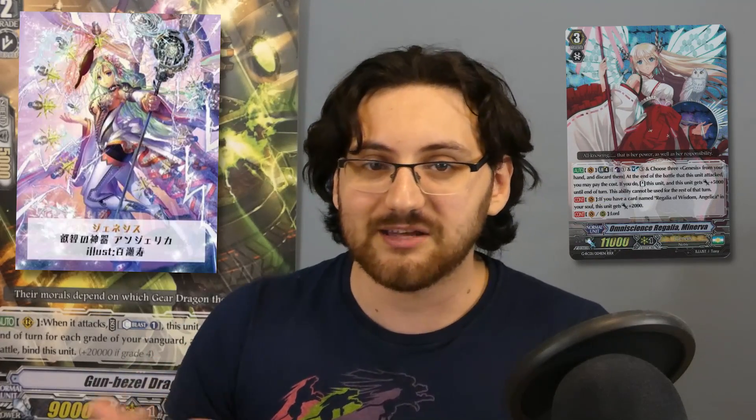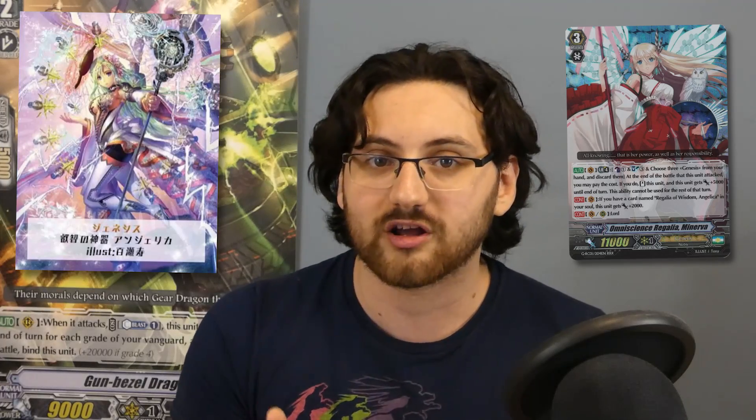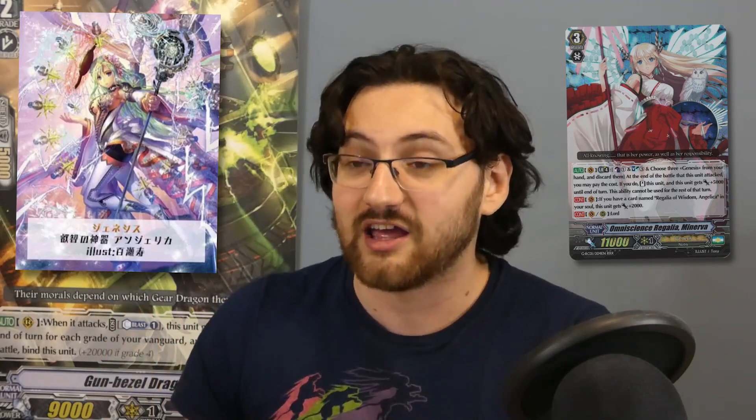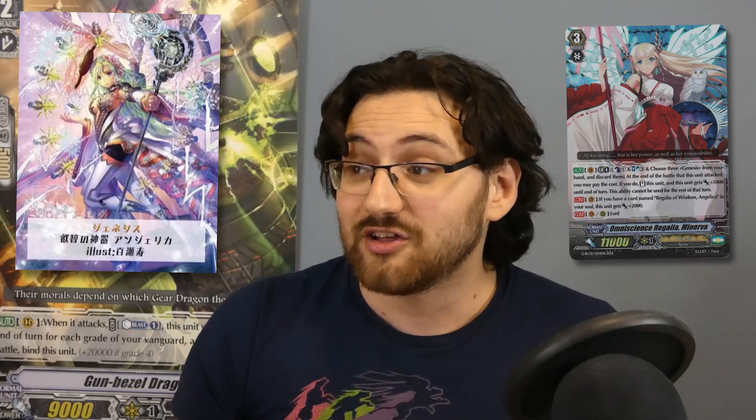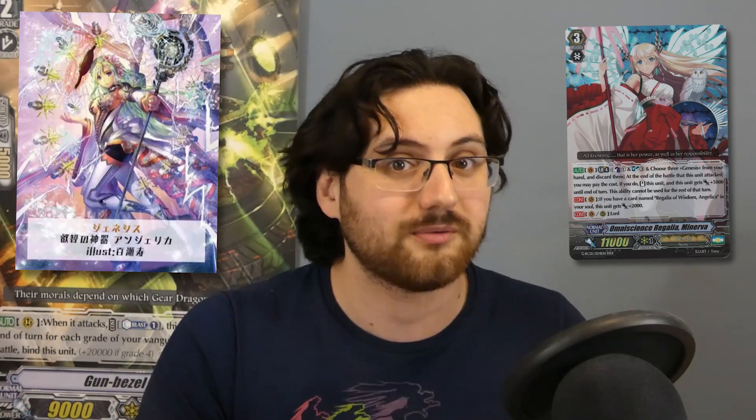In the Regalia case this makes even more sense — why did they go with Angelica when they have Minerva? Anyone who knows the Regalia archetype knows Minerva is the main poster girl; she's the only unit Vanguard ever had an actual physical figurine made of. Why they didn't go with Minerva is beyond me. I highly suspect there is a strong possibility that Minerva will be in this set as one of the other two cards. It also makes sense given how Yggdrasil and Norn synergize well with grade threes.